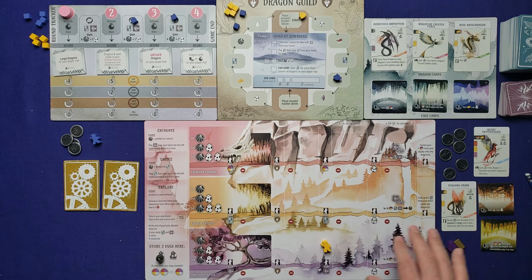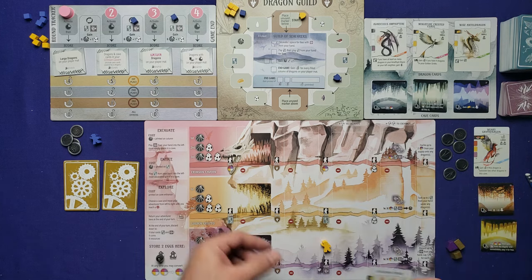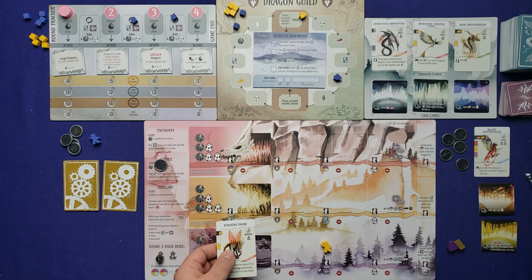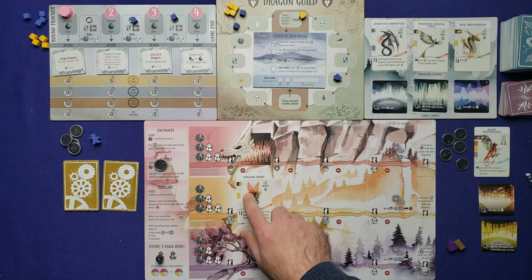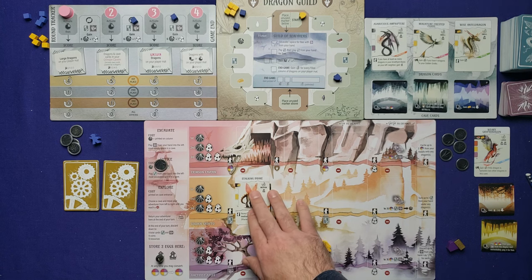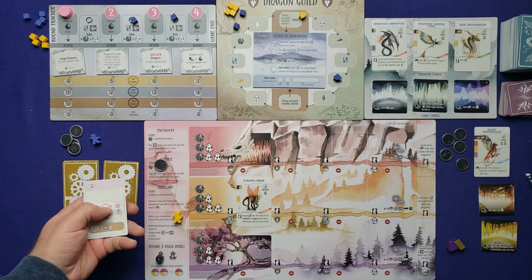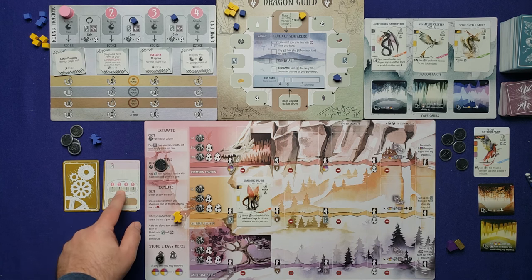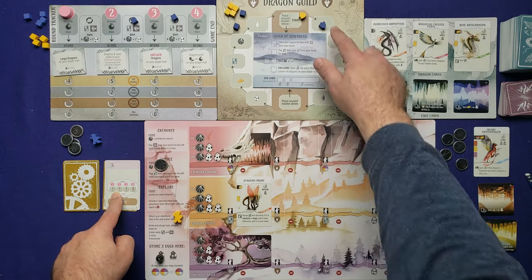We're ready to go. My first action: entice the gold-cost explorer dragon. Entice costs a coin plus its printed cost of one gold. It goes in the Golden Grotto — the middle area — which is already pre-excavated. That ends my turn. For the AI's turn, we flip the card: it does nothing in the extra spaces, just moves one space on the guild track — movement shown by round number and value.